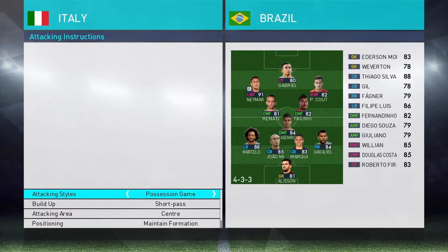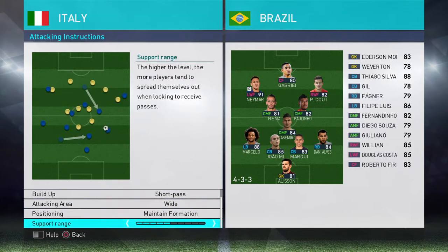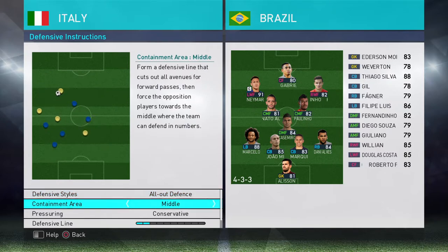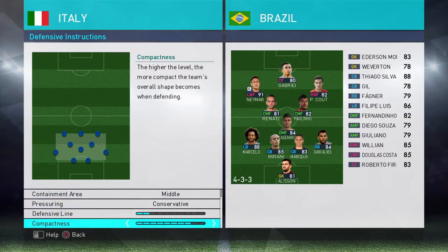On to tactics, attacking instructions: possession game, short pass, I'm going to change attacking area to wide. Maintained formation, medium support range. Defensively: all out defend, middle containment, conservative pressuring, deep defensive line and very compact.